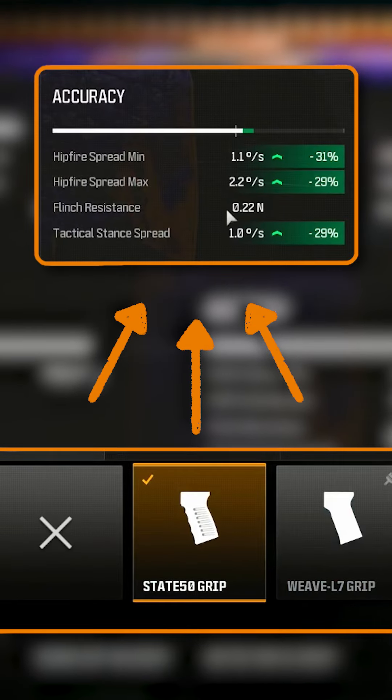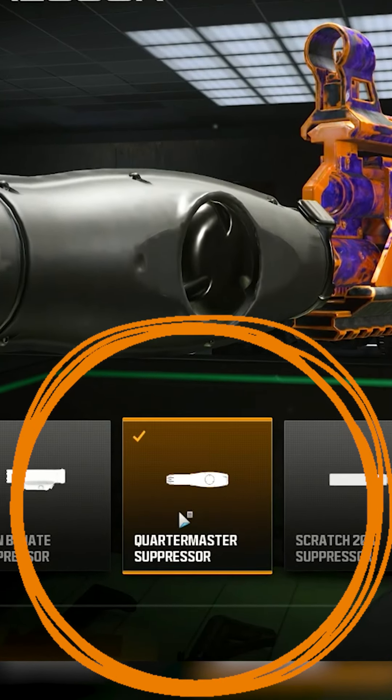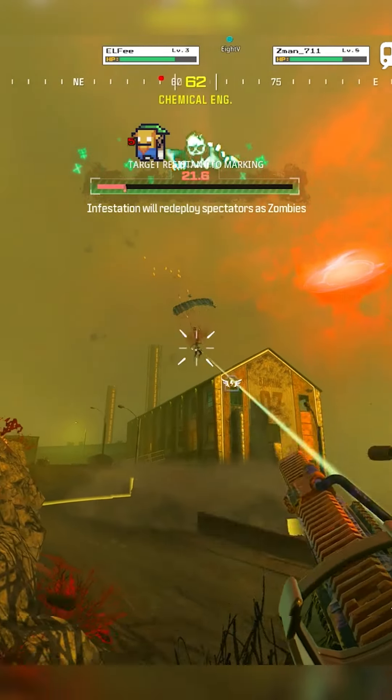We're gonna go over to the State 50 grip, which is going to increase the hipfire and tac-stand spread even more. We're just gonna try to control the recoil a little bit with the Quartermaster suppressor, which is going to give your horizontal 23% reduction and your recoil gun kick and vertical recoil down by 10%.